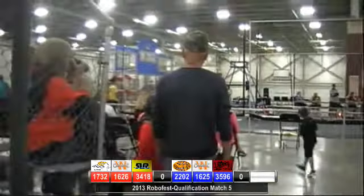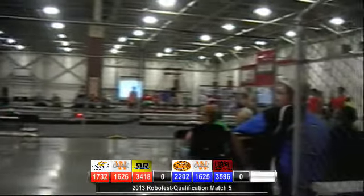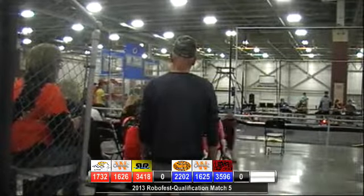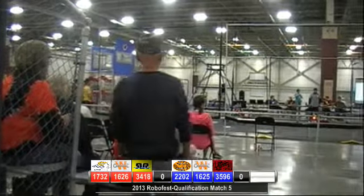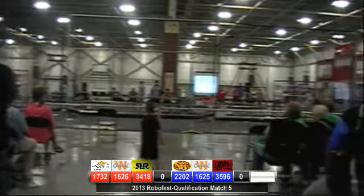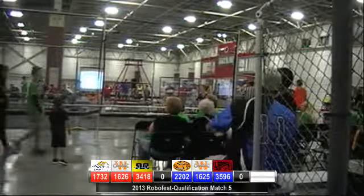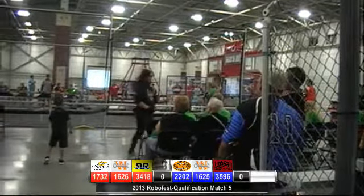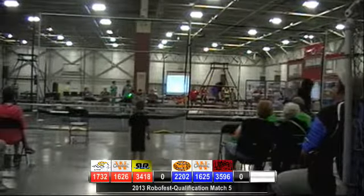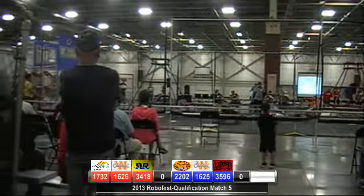We've got some defense going on in the middle. 3596 puts up a couple, a little high on the blue side. Marquette's getting rolled up on the red side. 2202 coming back with some more Winnovation. 1626 lost their connection. 3596 is actually in position but may have also lost their connection. Meanwhile, Marquette took a few more shots on that high red goal. Winnovation has a whole pile of discs around them but can't get out of that corner. 3418 has one of the few forward pickup mechanisms here, while 3596 is up — good for 10 points.